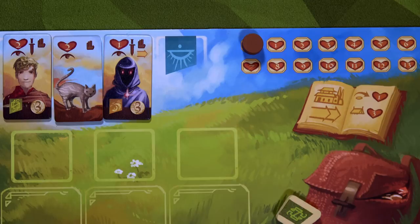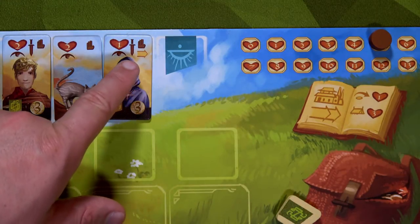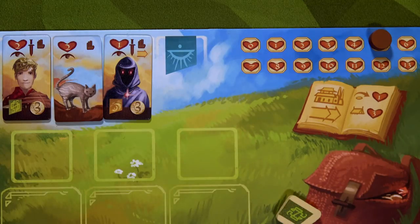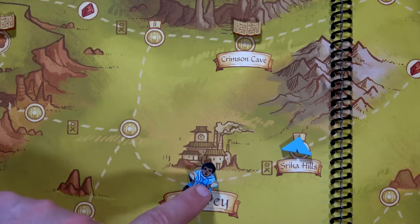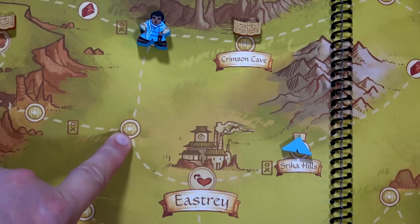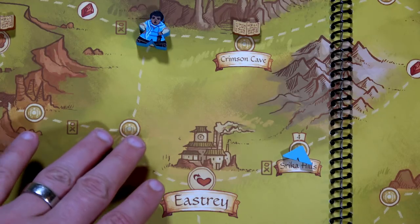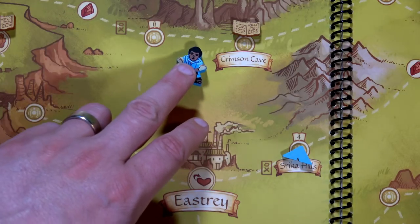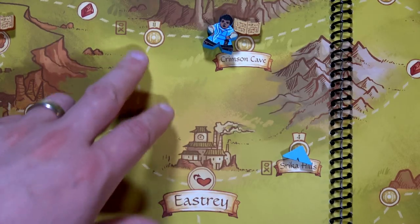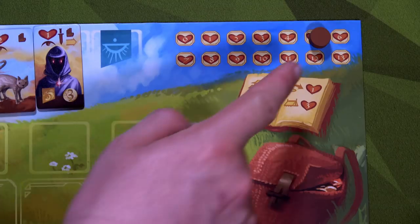Risa likes her adventuring so she's going to jump onto the map. We count up our hearts - two, four, five - we'll start with five hearts and have a total of three movement. She'll start over in Easterie. She spends one movement to move here, second movement moves to here, and normally she'd have to lose one heart for passing an empty space. If that space had a camp token she would not lose a heart. But she has that artifact with the cooking spices that allows her to ignore one heart loss. She has one more movement and moves to the Crimson Cave, but moving through another empty space causes her to lose one morale, going from five hearts down to four.